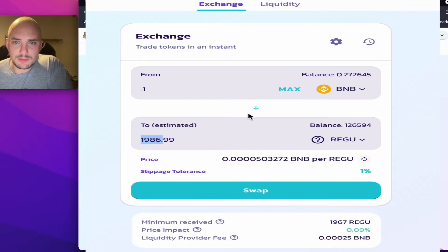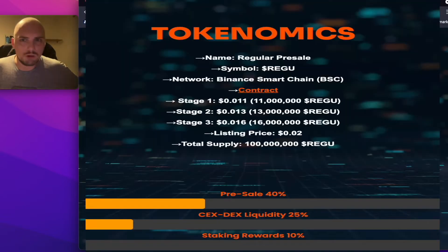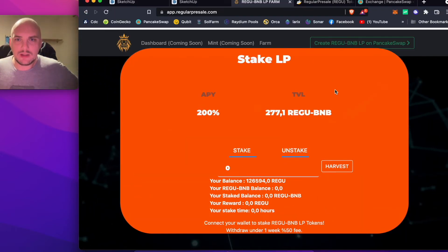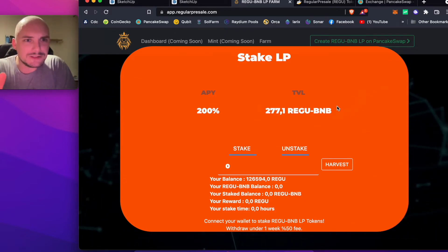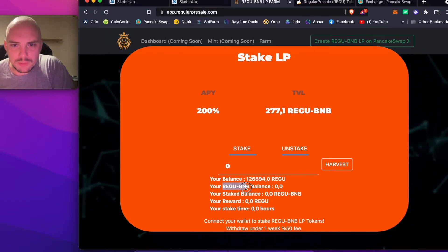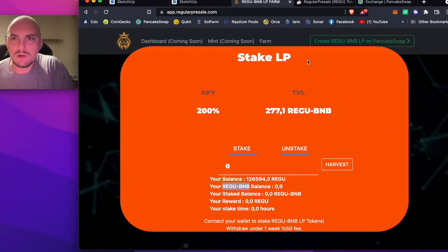As you can see, my balance has popped up here. I've got 126,000 Regu, which works out to around almost 6 BNB. Now if we go up to Launch App, it asks you to connect your Metamask wallet — you need Metamask for this, which is a browser wallet. It shows my balance here: my Regu, BNB, LP tokens — Liquidity Provider — I have nothing yet. Staked balance: nothing. Reward: nothing. So let's go stake some stuff.